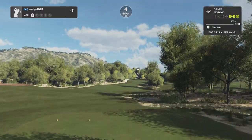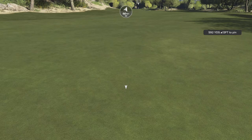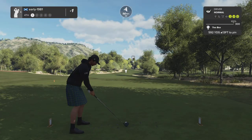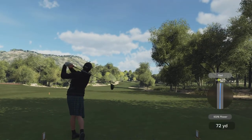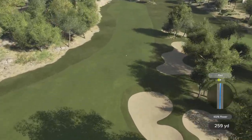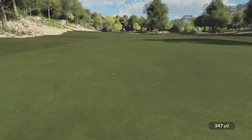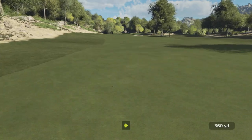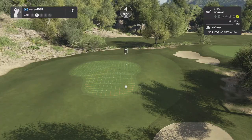Hole number four is a par five. Strong wind advantage off the tee but really have to find this fairway. I think it's going to kick from right to left so let's take it down the center of the fairway. Another lovely strike — I fully expect this ball to kick over to the left hand side, leaving me a fairly short approach.